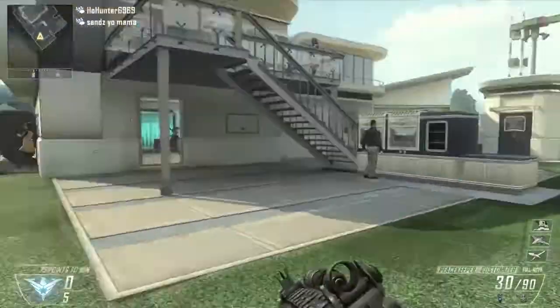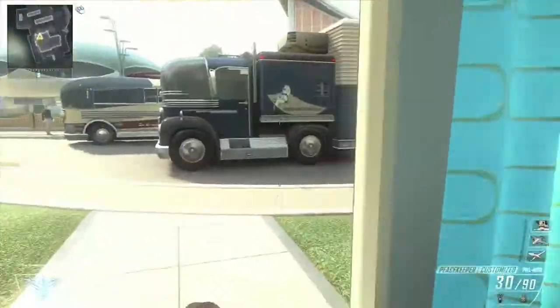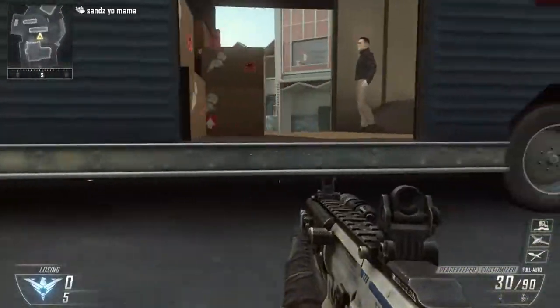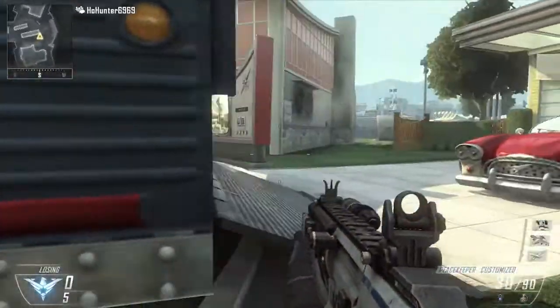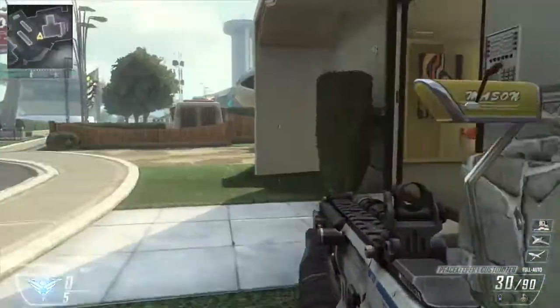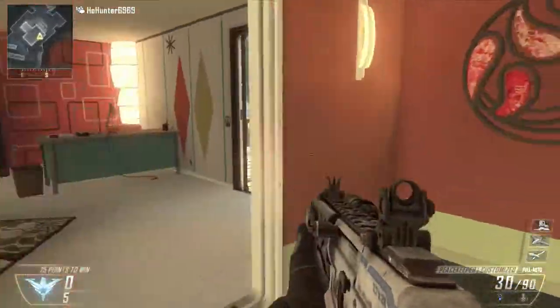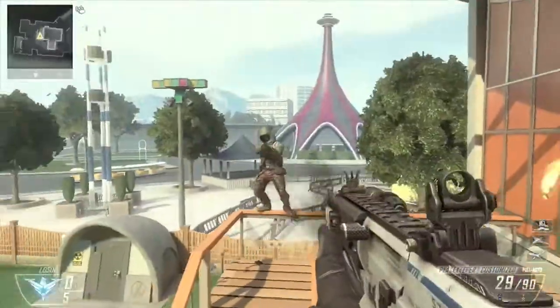The second part of this — I want you to listen real carefully. What you should have heard right there is just the difference between when you're running and when you're crouching. When you're crouching, your footsteps are obviously muffled. So if you're playing Search and Destroy and you need to be a little bit sneaky but you're not rocking Dead Silence, go ahead and just crouch instead, and that should help you out a little bit.